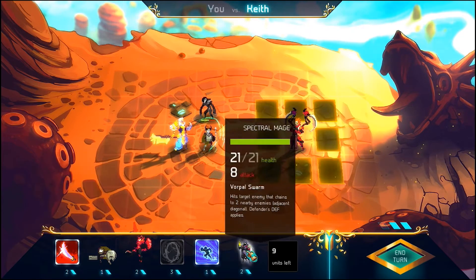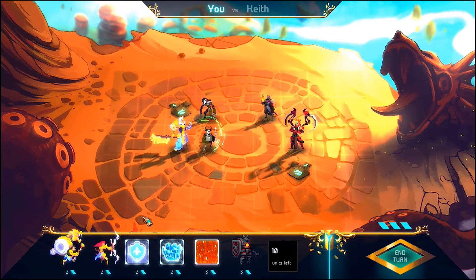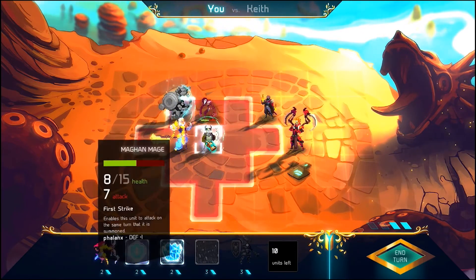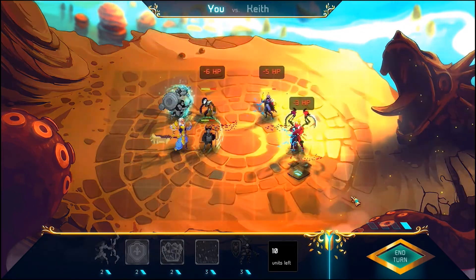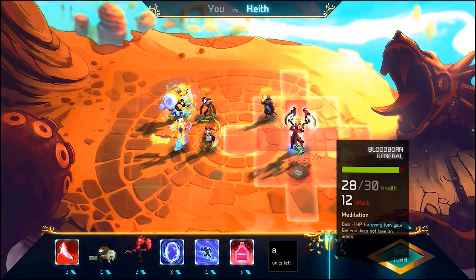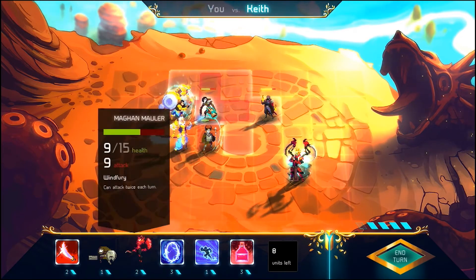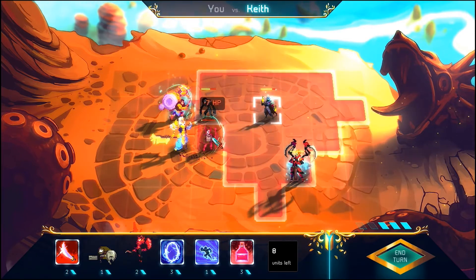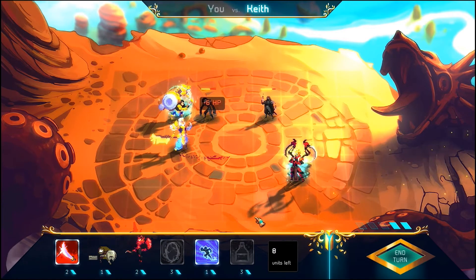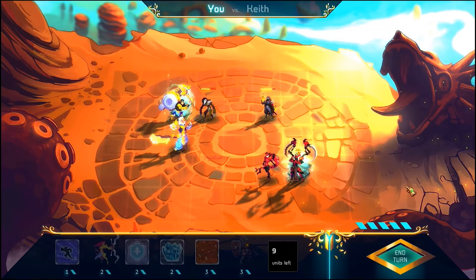Each player takes control of a Bloodborne General, and each turn you have to try and kill your opponent's Bloodborne General. Every turn you can summon a combat unit or cast a spell from a starting hand of 6, which are drawn randomly from a pre-built deck. Every time you summon a unit or cast a spell on a turn, at the end of the turn the spells you've used or the units you've summoned are replenished randomly from the cards remaining in your deck. Every single turn you are allowed to move your units and you are allowed to try and attack with them, or use one of their special abilities.